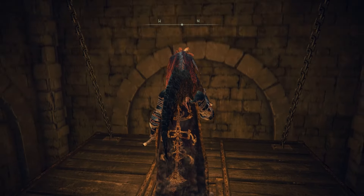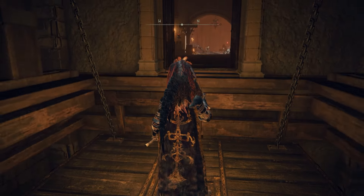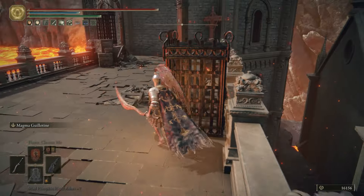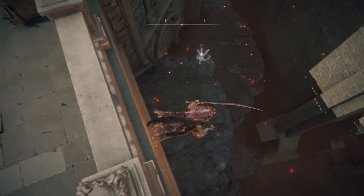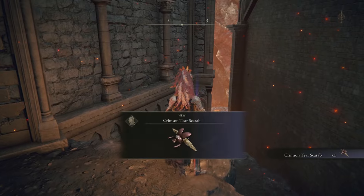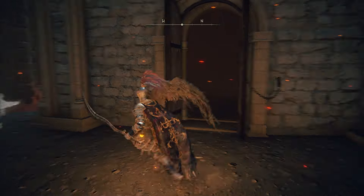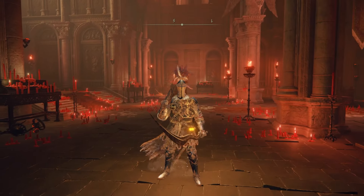There's one item I very nearly forgot to point out. Take the shortcut lift all the way back to the top, go out of the room to the right, back the way we just came, and take out the Man Serpent again. Now you'll be able to drop off the right-hand side ledge here and grab yourself the Crimson Tear Scarab. Hop down and you're now back at the Site of Grace.